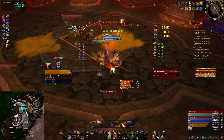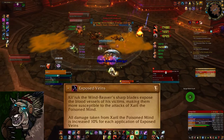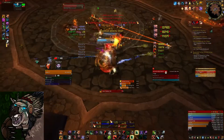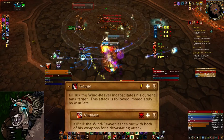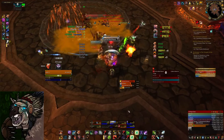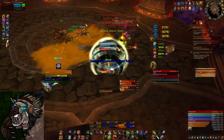The ninth boss, Kilwirk the Wing Reaver, spawns after the sixth Mantid is killed. He has two tank-specific abilities. First, a debuff similar to Zarul's and Rickle's, causing the Kilwirk tank to take 10% more damage from Zarul — so don't have the same person tank both. Second, his combination attack: he'll gouge you, then run behind you and stab you with both claws. This deals significant damage, so when first progressing, try to have a cooldown ready like Barkskin or Survival Instincts. Once you're farming it, it's nothing to worry about.